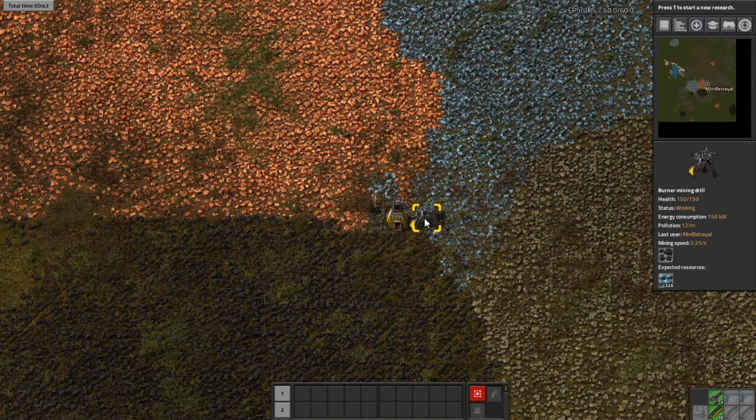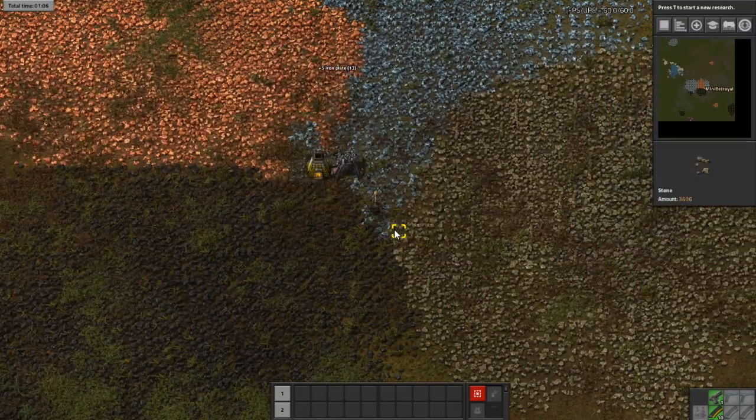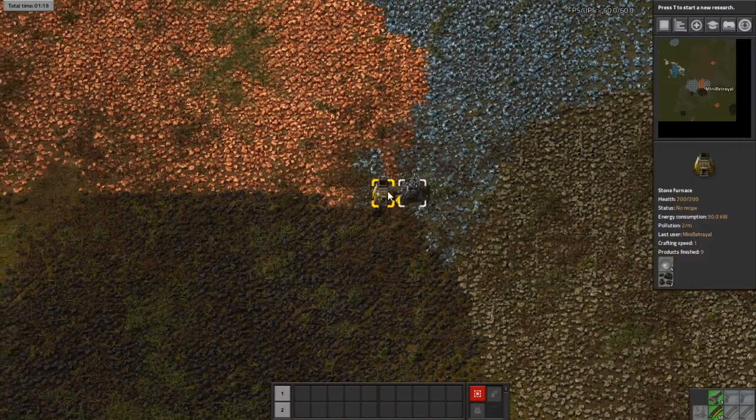You really should know how to drop items into something without opening it — it's just Control and left-click to drop the whole stack, or right-click to drop half the stack. So if you're splitting between two things, do half and then left-click to drop the other half. Once I've got some iron plates I'm going to be making more burner mining drills. It takes five stone to make a furnace, so we can start by getting furnaces ready.